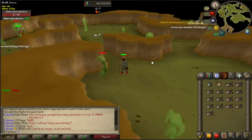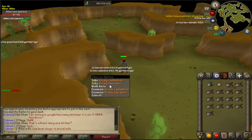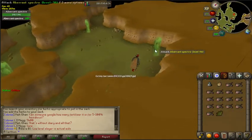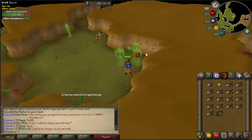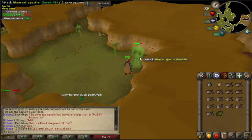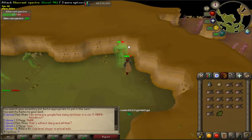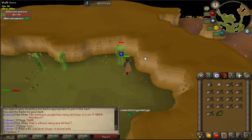Lastly, if you haven't unlocked your superior slayer monsters, I highly recommend doing so. Aberrant spectres have a superior slayer monster called the Abhorrent Spectre. It's a higher-level version, great XP, and you get a chance of receiving an Imbued Heart.